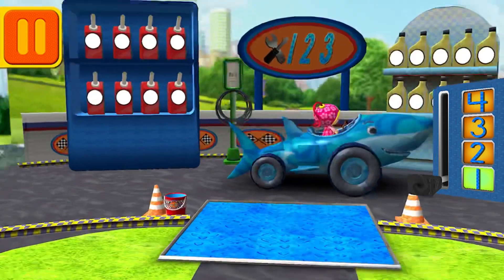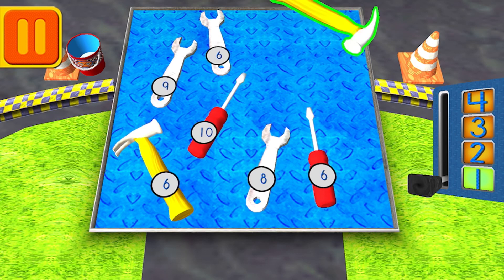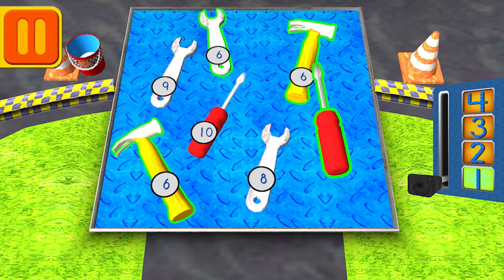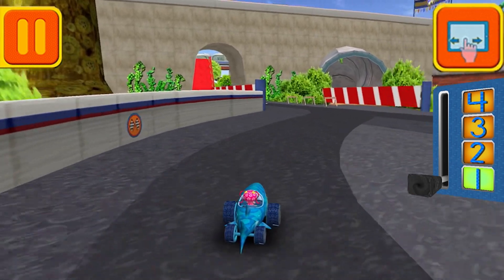Good! We need to give Bot all the tools with the number six. When you see a tool with the number six — Umi-rific! Great! Alright, back to the track!